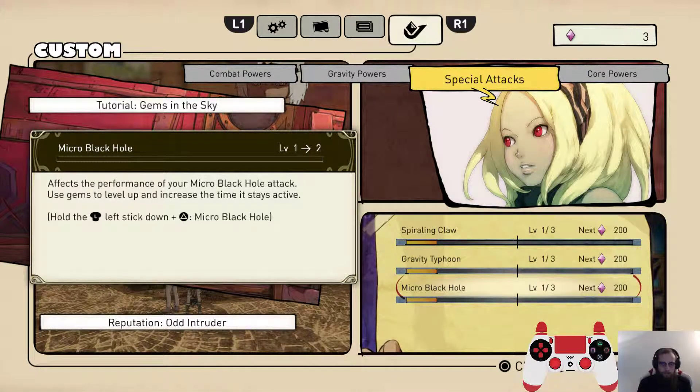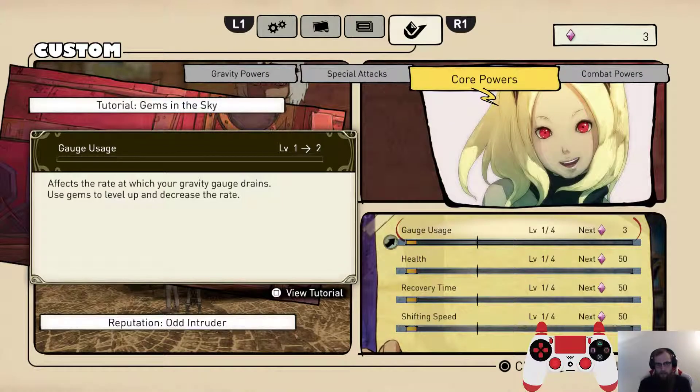Welcome back to the Gravity Rush Remastered Speedrun Beginner's Guide. This is episode 3 and this is going to be the debt route. We did debt into all three specials and unlocked them at the end of episode 2. We still have three gems remaining for our last upgrade. Even though we could debt into something else like Gravity Kick, which is explained in the previous video, we're actually going to spend these three gems on gauge usage because this is going to help our overall movement significantly, and then we're going to get Gravity Kick pretty shortly in episode 4.